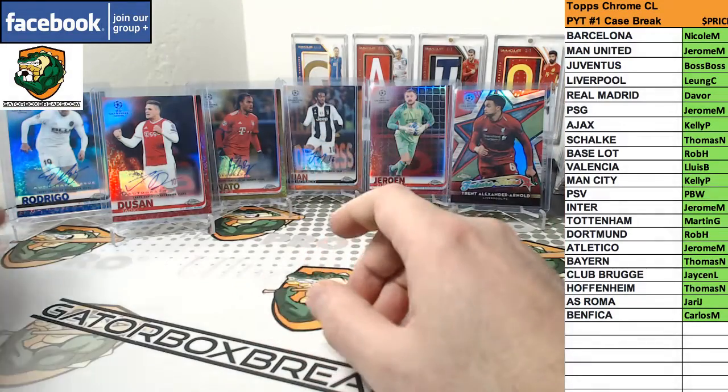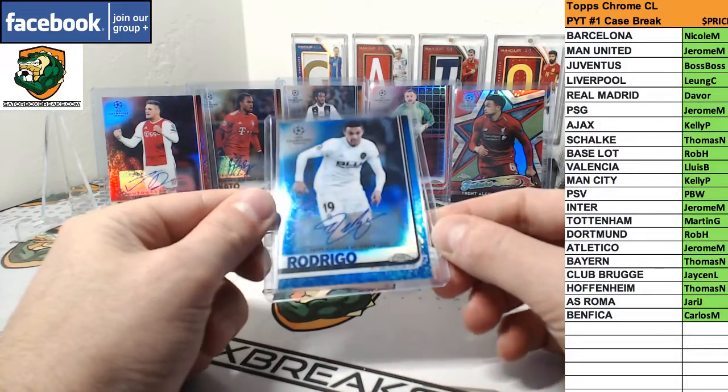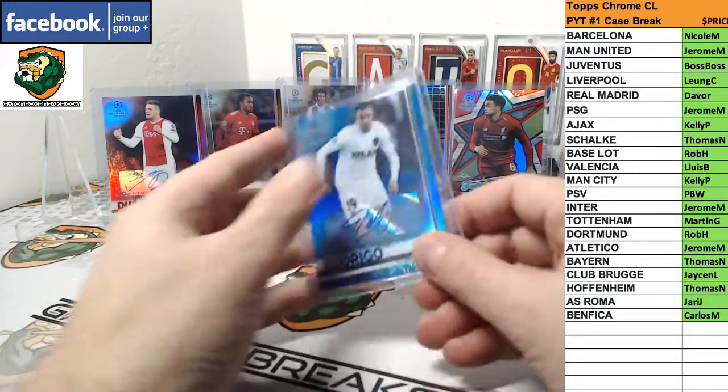Big hits of the break: we had Rodrigo Blue, Valencia, numbered to 150.